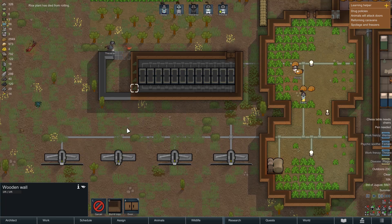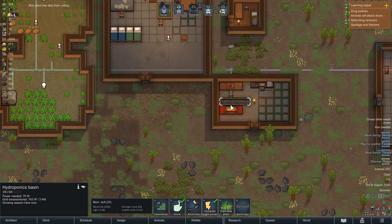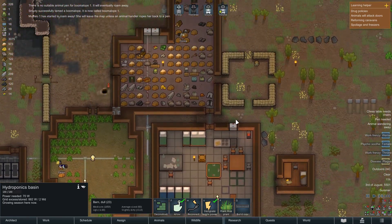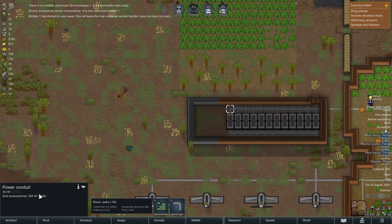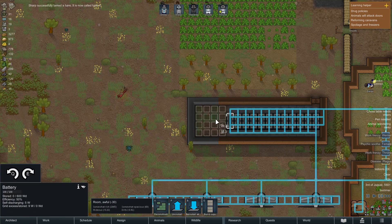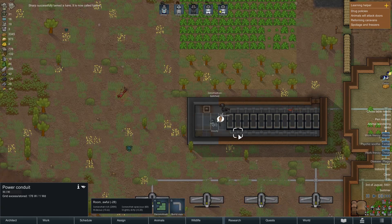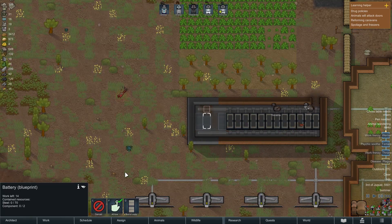Rice plant has died from rotting. We have to build an animal pin. Okay, what is this floor? It seems just like concrete - just put that there. And then we can put up a few more batteries. More power conduits. We will have energy.